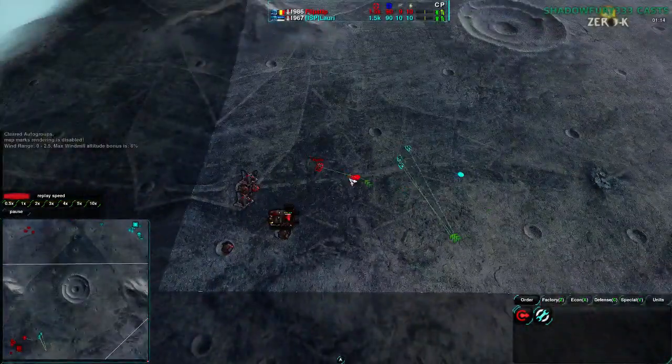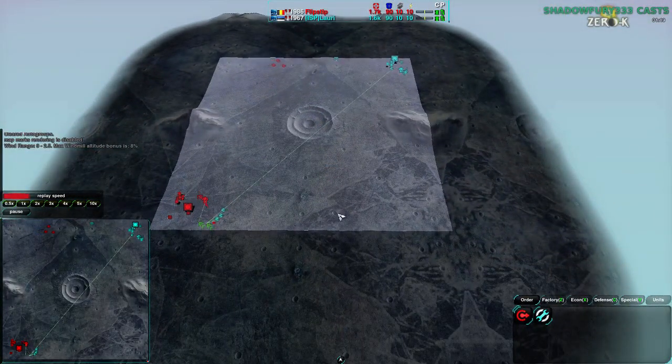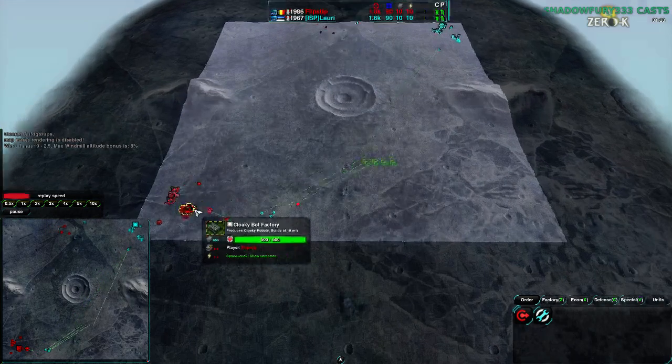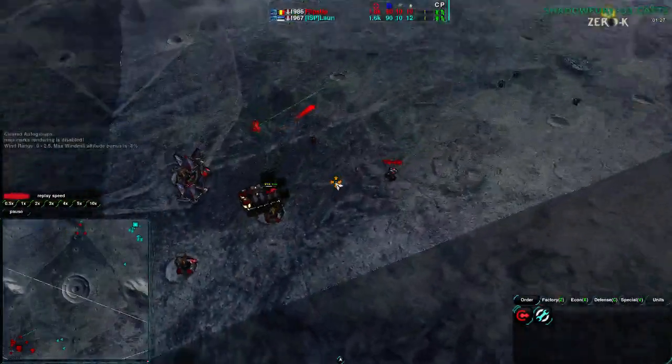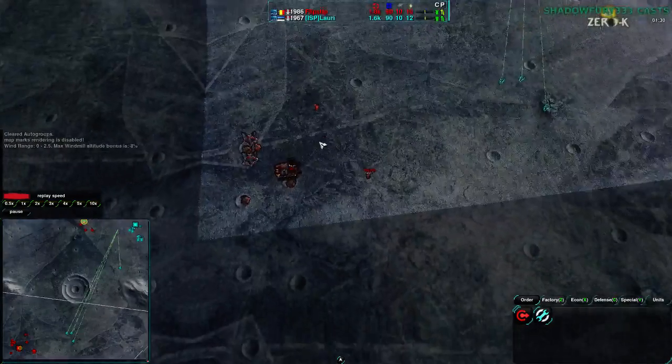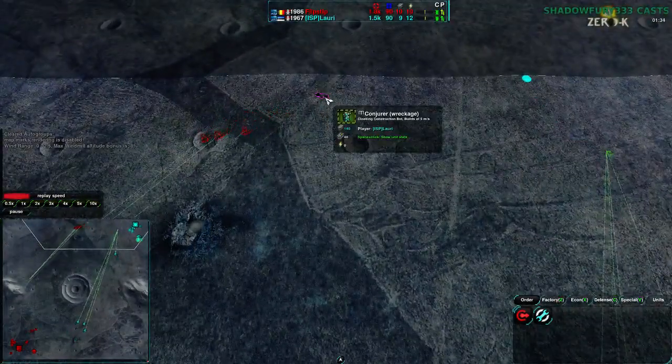Lowry has just spotted Flipstep in the bottom left corner. The start locations are the entire south side and the entire north side, but both players opted for opposite corners. Flipstep is also going Cloaky — pretty much the exact same opening — although his Lotus comes much later. At this point both players are very similar in their openings.